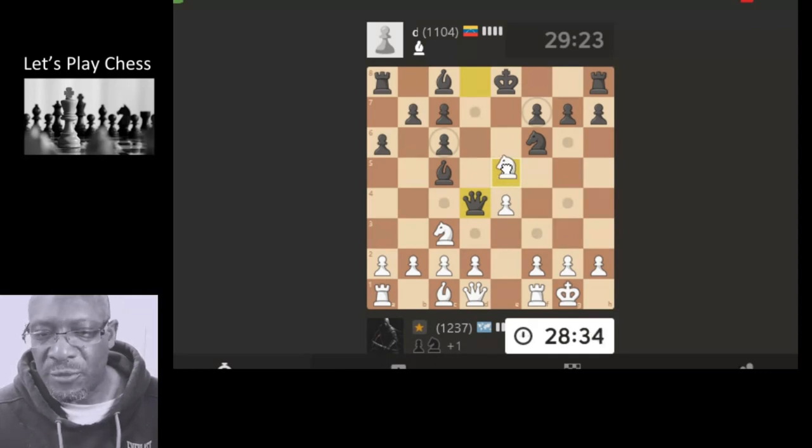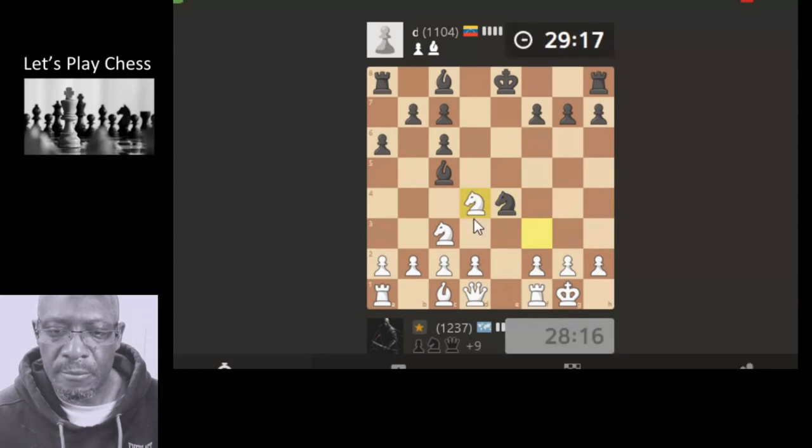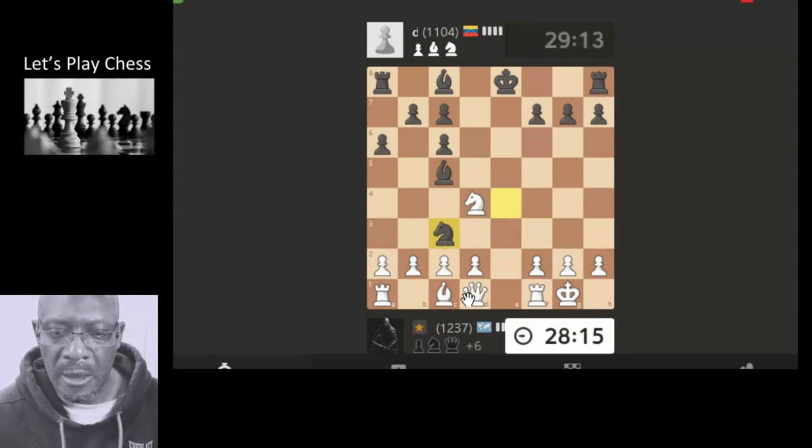If the queen takes then the rook goes in front, so the knight will take it back. Yeah, so if we come here but then if the knight takes then we take the queen, so the queen is going to be here. Then the rook will be able to come and attack the queen. So the rook will come here — okay, so that's not happened, so we'll take the queen. They're still playing on, so we need to be boxing clever.